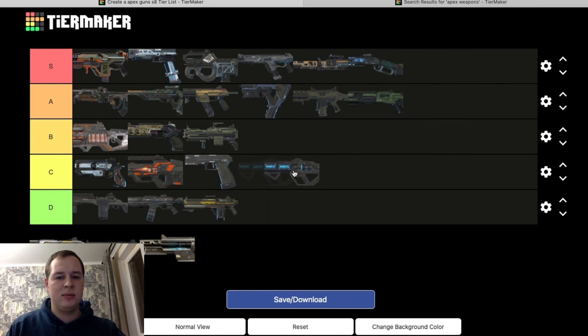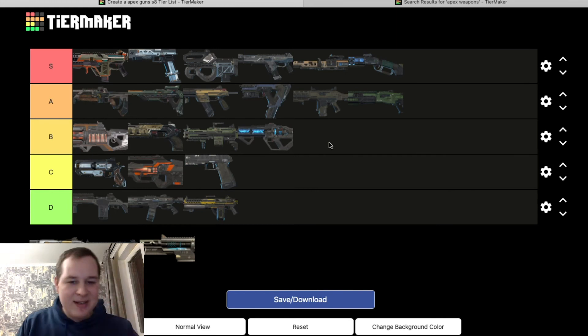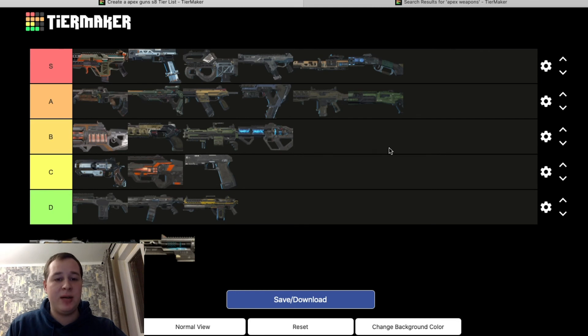Havoc — B tier for me. They keep changing the recoil pattern. Without a turbocharger it's very hard to use — in a high-pressure situation it will take ages to rev up before it shoots. That's one of the main problems. You also can't put a barrel on it. I'd say Havoc is just a very powerful SMG in my opinion — but I honestly hate everything you can't put a barrel on.